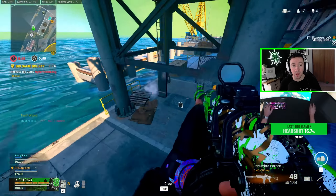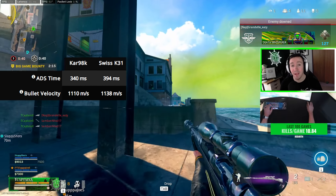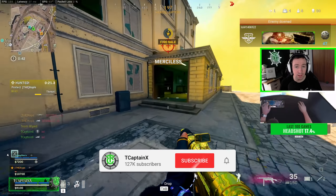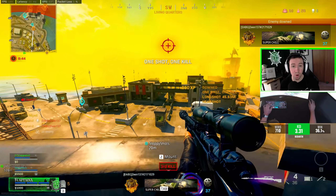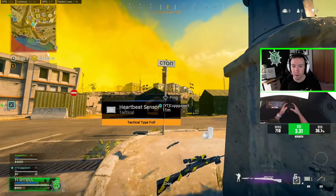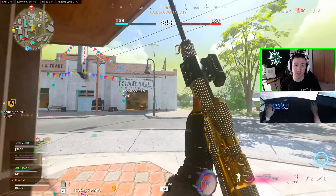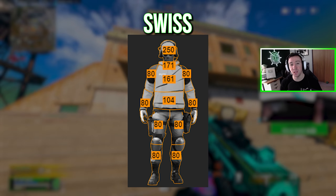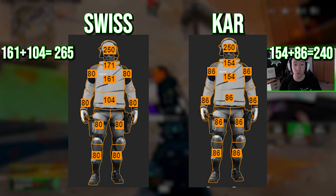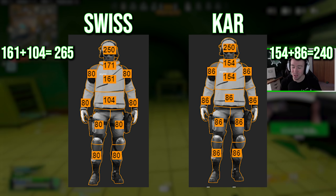Comparing the two meta builds: the big pro of the Kar98 is a faster aim down sight speed with only a slightly slower bullet velocity compared to the Swiss. However, a big pro of the Swiss is that it has more zoom than the Kar98 sniper scope, making longer shots a lot easier to hit and line up. You could use the variable zoom or dual zoom on the Kar98 for comparable zoom levels, but personally I've always found the dual zoom awkward with the Kar98. On damage: a chest shot plus a stomach shot with the Swiss will down an opponent, but with the Kar98 it will not — the Kar98 has a lot less stomach damage, so you'll just get a hit marker, which is extremely annoying.